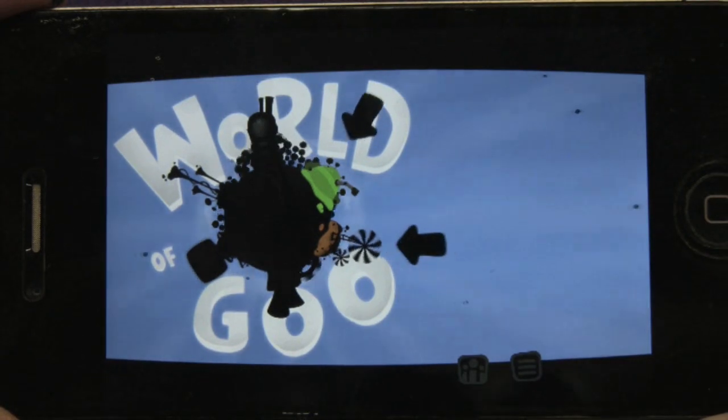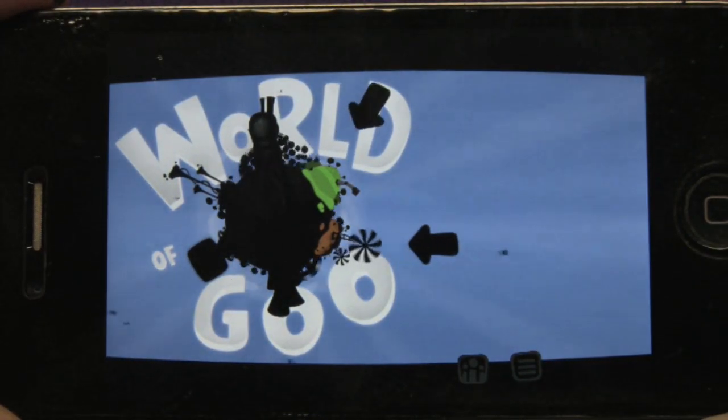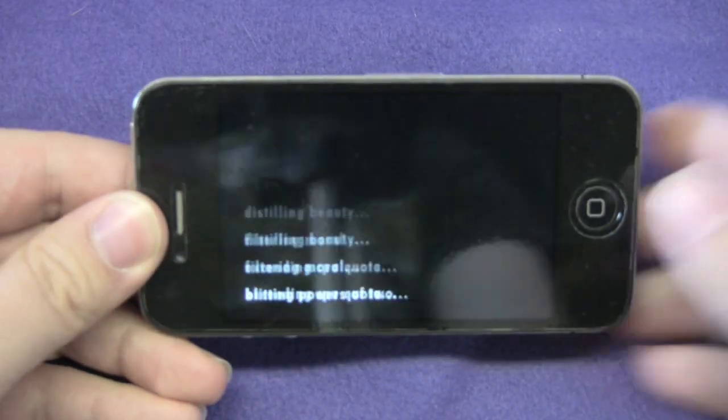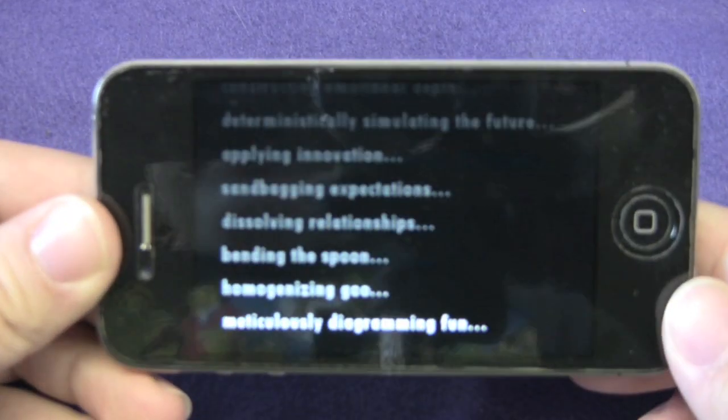Hey you guys, it's Fratys, and today I'm doing World of Goo by 2D Boy. This is a popular Wii game and iPad game. It's currently 99 cents in the App Store. There's also a $4.99 version, but that's a universal version if you have an iPad.